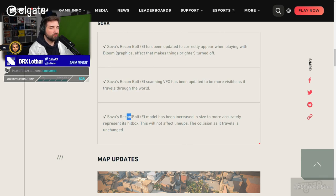Sova's Recon Bolt model has been increased in size to more accurately represent its hitbox. This will not affect lineups — the collision as it travels is unchanged. So it will affect lineups. I understand why they say that, but I feel like there's gonna be a bug — there's gonna be a bug — and somehow it will change something with the lineups, you know?